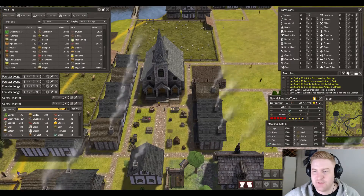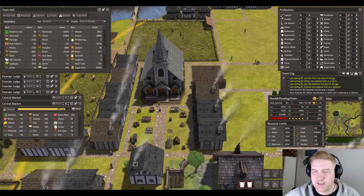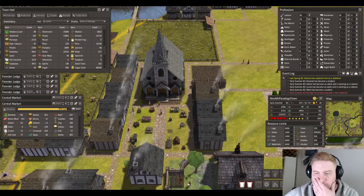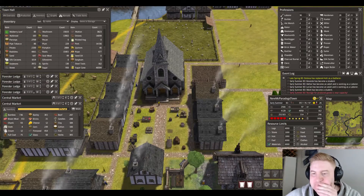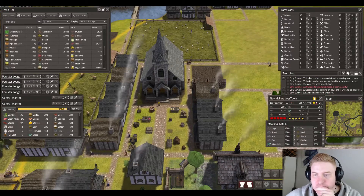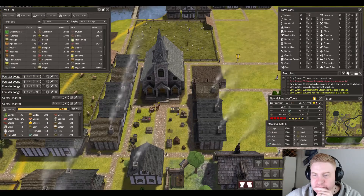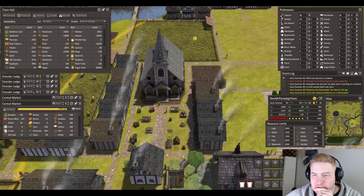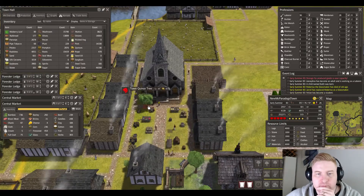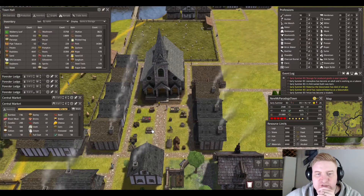What about some flower beds? No, that wouldn't fit here. What about trees? Trees wouldn't fit either. There's a town quince tree — yeah that would just look weird.